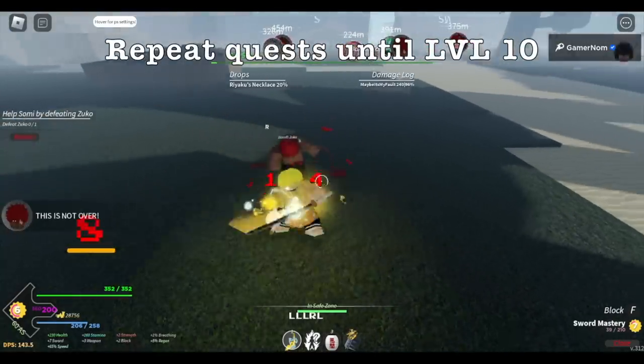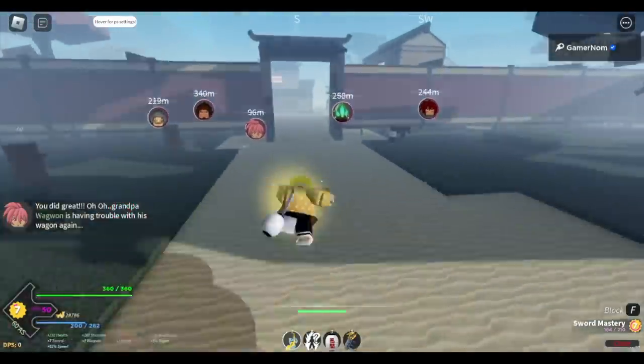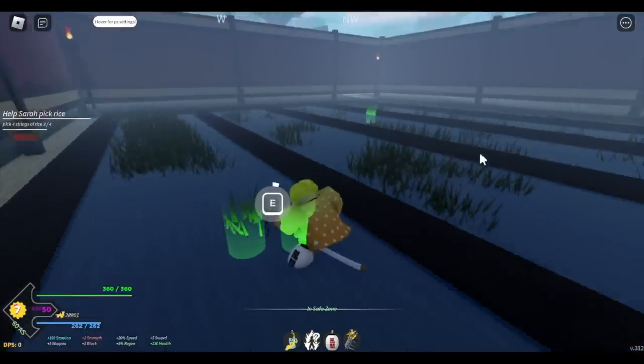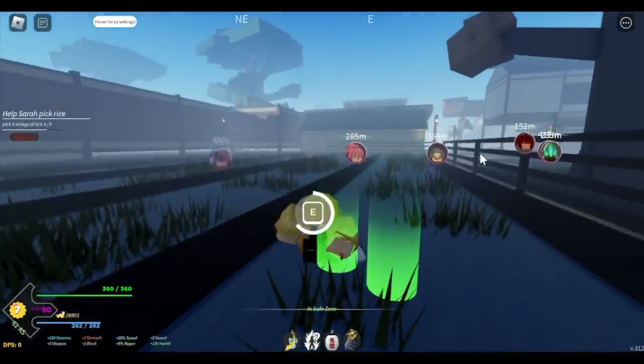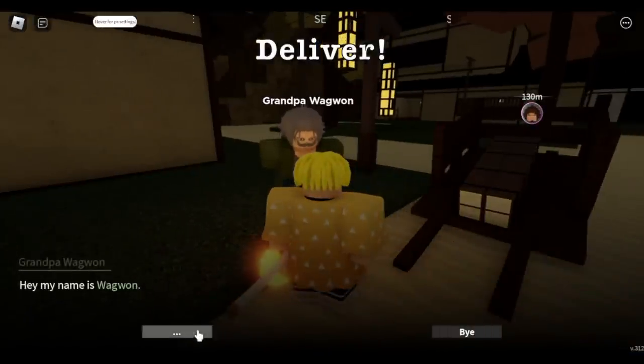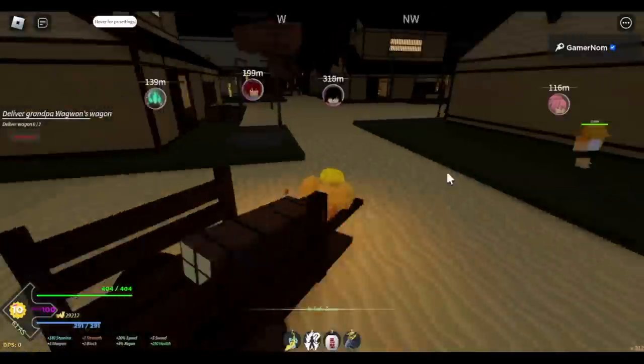After this, you have the choice to keep on repeating this quest. Or you can also pick rice for your quest — no fighting. Or you can deliver this dude with grandpa. Your goal here is level 10. Anyways, level 10 — we're gonna leave this area.